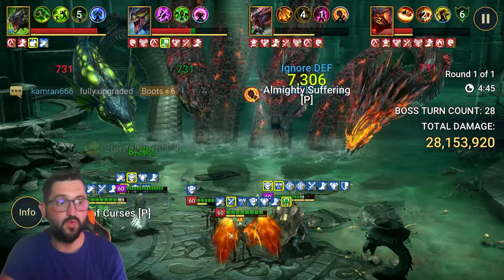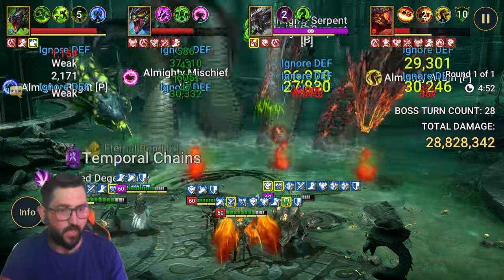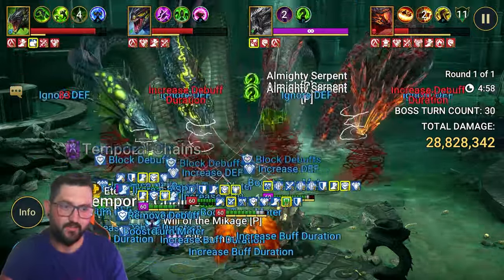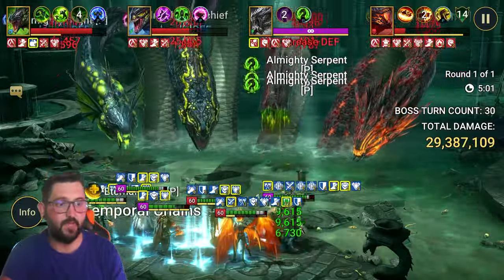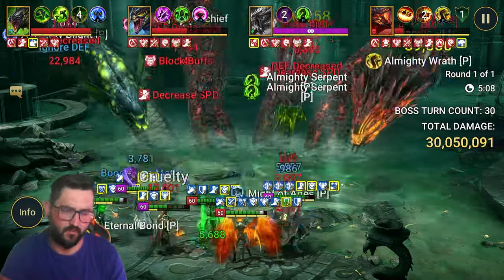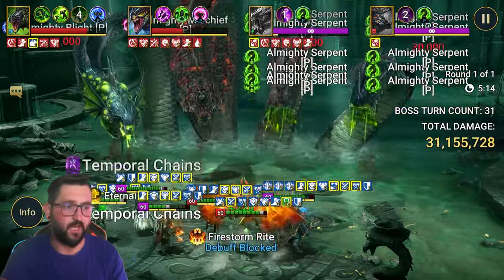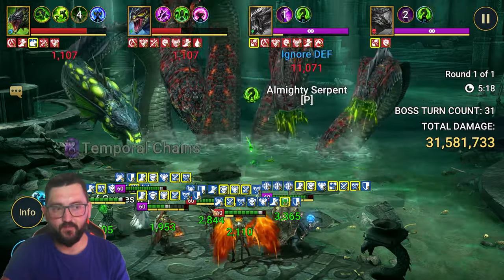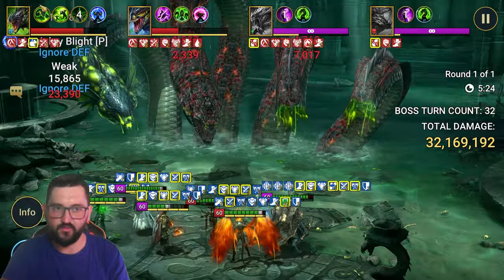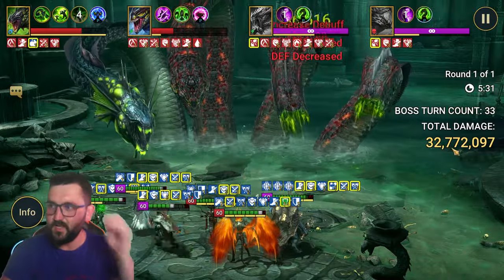Zacya brings an HP burn on her A3, and on her A2 she instantly activates HP burns and lands decreased defense and weaken — amazing for damage. Then there's Michinaki, the main event for damage. He lands hex, removes buffs, puts decreased defense on everyone, and decreased attack if they're under hex. His passive gives a 50/50 chance to join attacks and deal solid damage. Being in the same team as Lady Mikage, every time she uses her A1 Michinaki joins in — and that's massive damage.